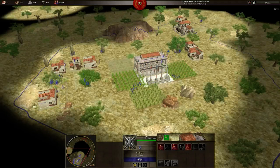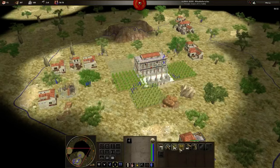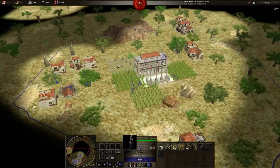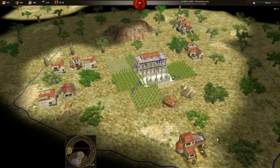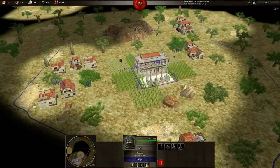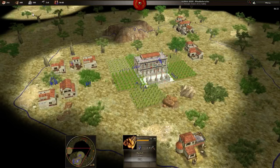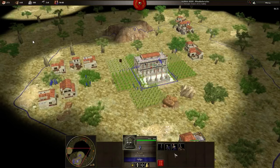I'm training skirmishers from my barrack. I'll take women from my CC. I had farms. At this moment I think it might be interesting to take farm technology from the farmstead, because it costs only 200 wood and I have 400. I might take it, but I don't — another mistake.